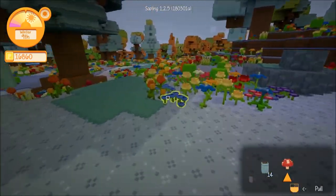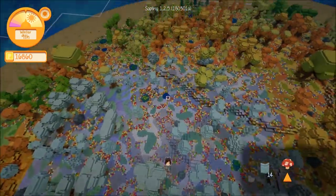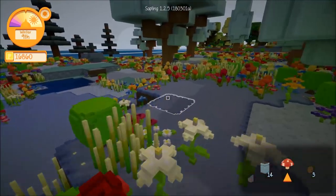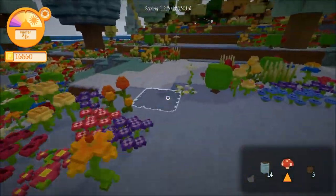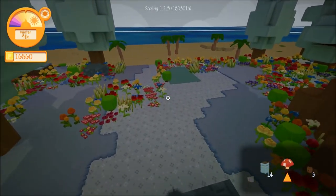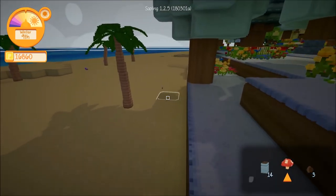I also want to catch some bugs to check the prices, since they revisited all the economics of the game. The mail system was also implemented — postal service and stuff — so I need to check that out as well. I'm trying to find fossils, which might be kind of hard with all the greenery.